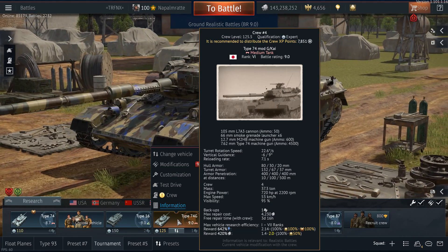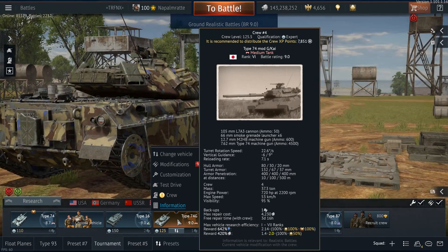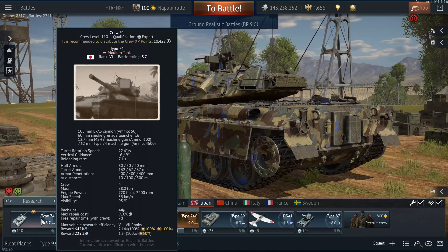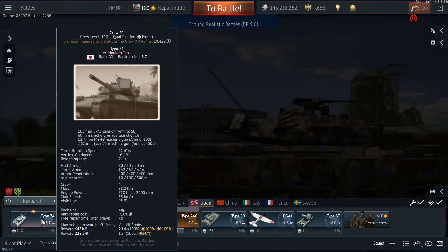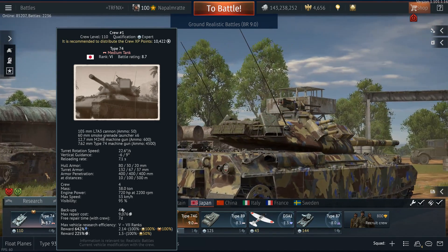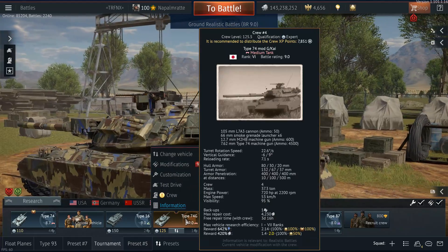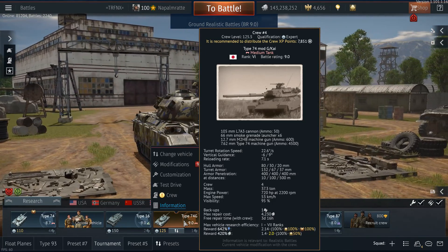The maximum repair cost also differs significantly. The premium Type 74G has a maximum repair cost of 4,230 silver lions, whereas the tech tree Type 74 has more than twice that at 9,706 silver lions. So the tech tree tank with a talisman has twice the repair cost but only half the silver lion income — making it significantly less profitable overall, regardless of whether you have a premium account. This applies equally to ships, planes, tanks, and helicopters.